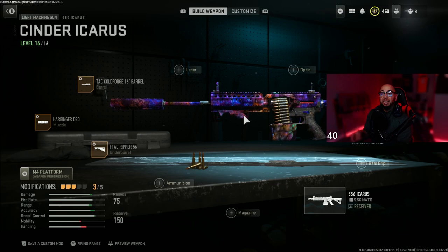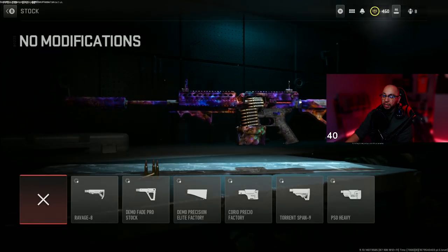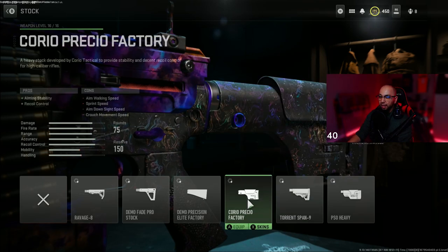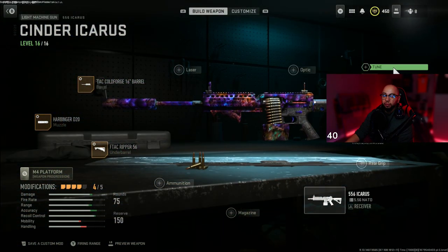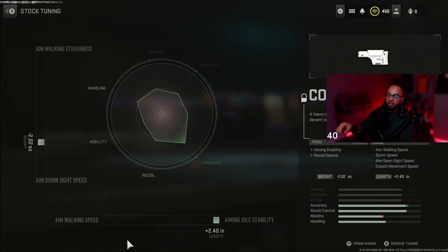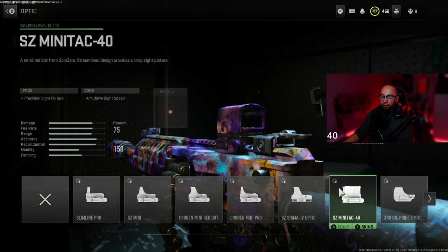For the stock, I'm putting on the Factory Stock to give me aiming idle stability and recoil control. For the tuning, I'm bumping down the ADS speed to about 0.20 and increasing my aiming idle stability to help with my accuracy. It's going to give me the best for aim-down-sight speed and recoil control.